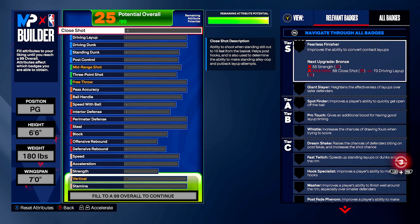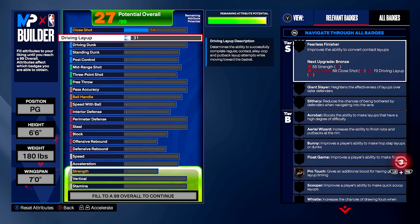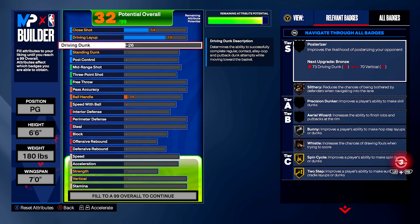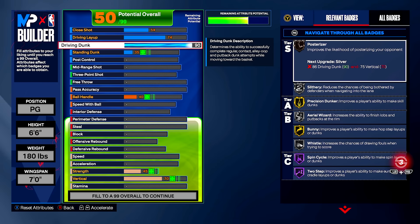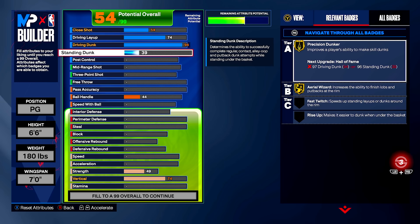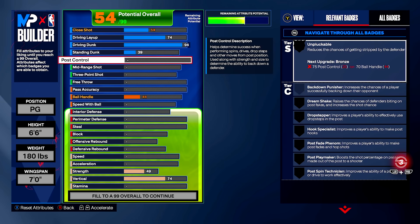Now it is time to set our MyPlayer's potential — this is build variation one. Starting with our close shot, let's bring this up to a 54. Driving layup, we're going to bring this up to a 74. For our driving dunk, we're going to bring this up to a 94, so you guys are going to be able to get all the contacts you want. Our standing dunk is set to a 39, and then we're not going to touch our post control.